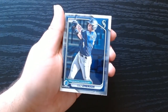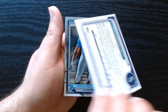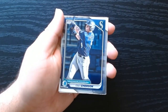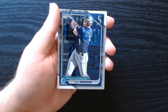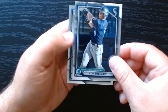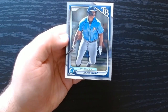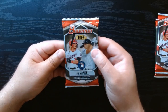Raidenberg — okay, what is this? Is it some sort of refractor or chrome? It's not numbered. There are like a million parallels in this product. Oh yeah, there it is — almost missed that. It's the Bowman Chrome version. Colt Emerson and Xavier Isaac also on the chrome. Do you get two chromes in each pack? We'll see in the next one.